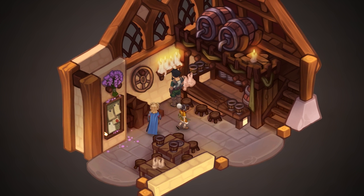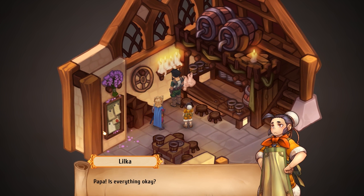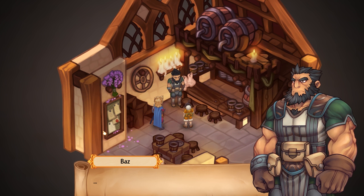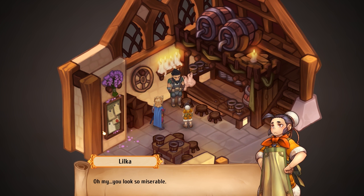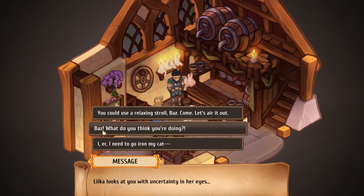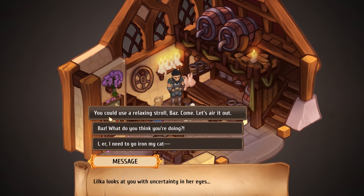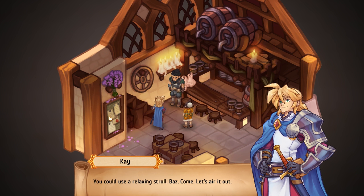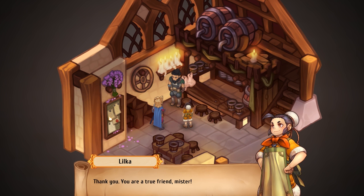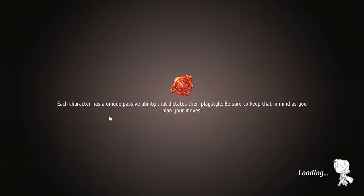Papa! Oh my. Papa, is everything okay? Why did you punch the wall? Are you upset? Please try to calm down. Oh my, you look so miserable. Please? Mister? Loka looks at you with uncertainty in her eyes. So the second option is scolding. That one's 'I'll iron my cat.' Yeah, you need a stroll. You look like you could use a relaxing stroll. Come, let's air it out. Are you alright? Usually there's three. Thank you. You're a true friend, mister. Take care of him, you hear? But this might lead to a second part whereas the other ones would have stopped it.